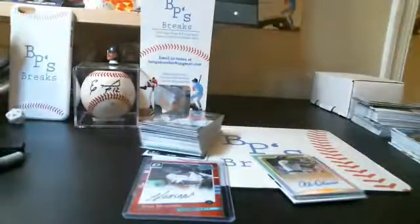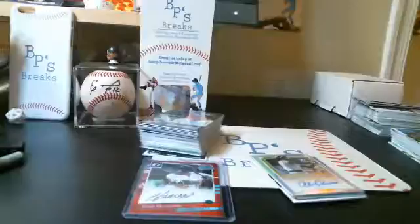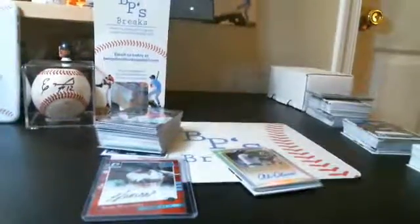Last time I did a three-case 2016 Bowman Chrome break, we hit a Judge auto numbered 250, we hit two Vladimir Guerrero Jr. autos, we hit a Willie Calhoun gold, a Davion Soto auto, Cody Seager rookie auto — it was really a great break. Hope to see you in that. If you have any questions about how to get started on Blowout Cards, how to join the breaks, just shoot me an email or a message on eBay and I will get that taken care of.